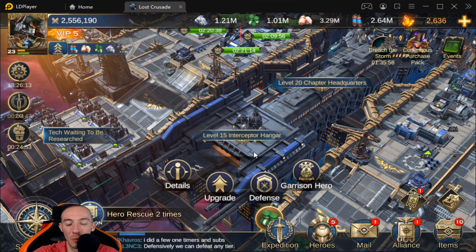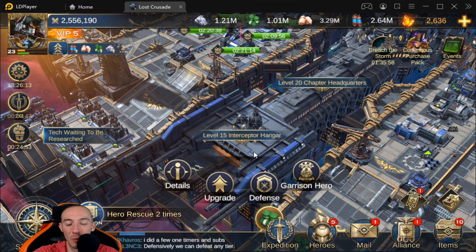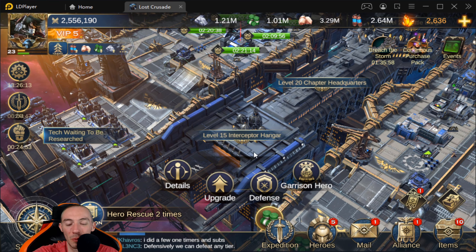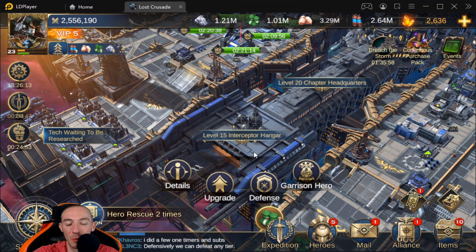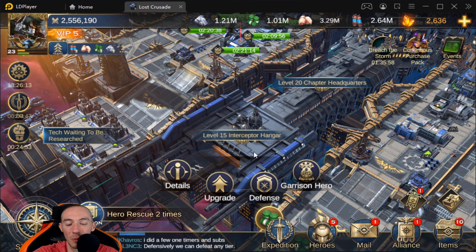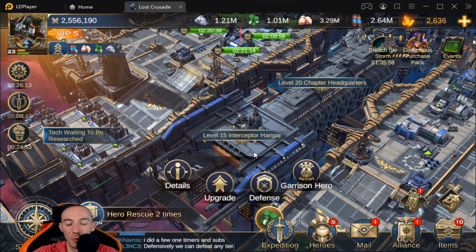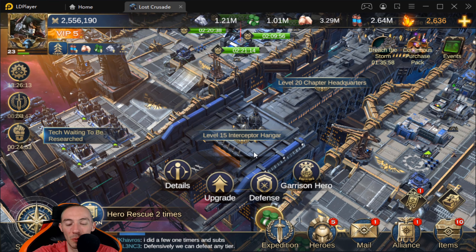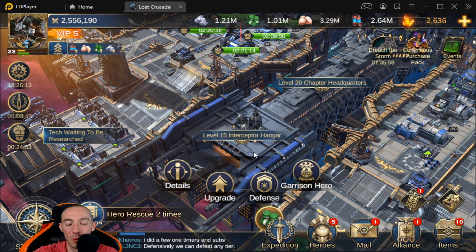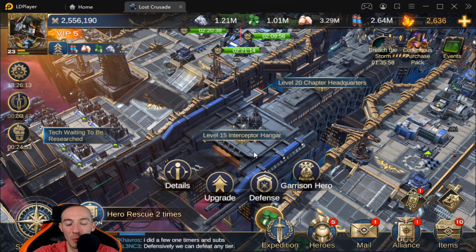The Navigator's Quarters is an interesting building that a lot of people don't value as much as they should. You need alliance communicators for this. I personally think this is a phenomenal building and you should have it as high as you can, because it increases your rally limit. The rally limit is ridiculously important — if you can have a giant rally it doesn't matter what tier troops the enemy has; when you're sending in 50,000 troops they're going to get demolished.